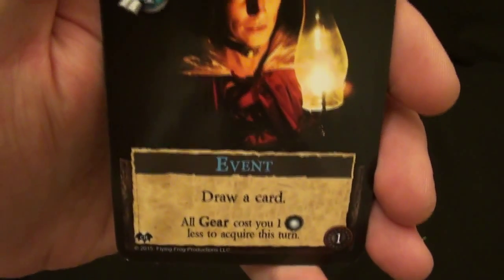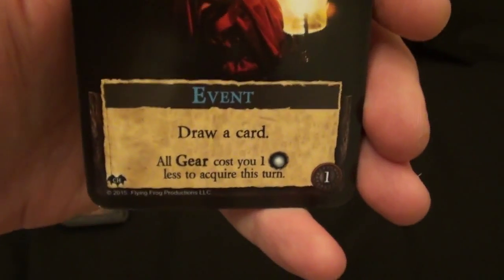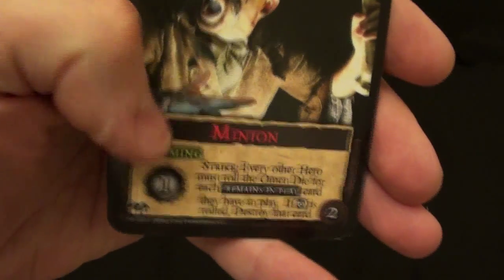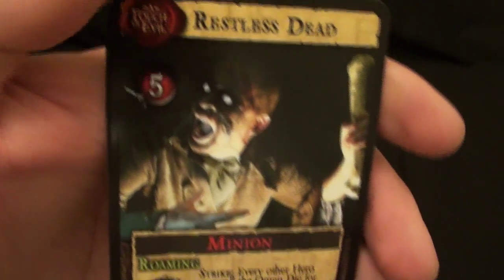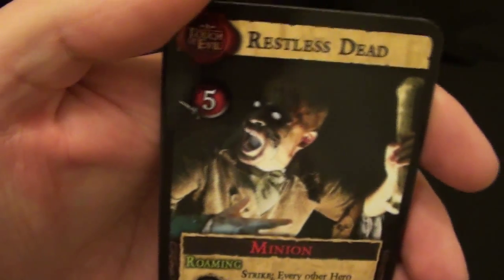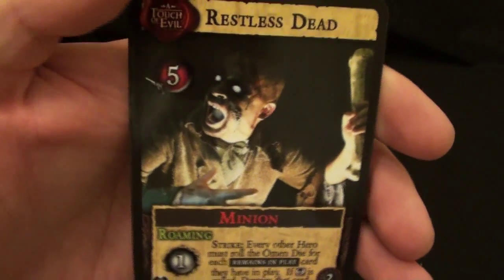Here we have an event — it's just a one-time trigger. In this case, it lets you draw a card and gives you a discount on your gear. Here we have a minion — in fact, it is a roaming minion, which I'll explain in a minute. It costs five combat to defeat it, so you're not exactly acquiring it like gear. You are defeating it, and it goes into your discard pile as normal.